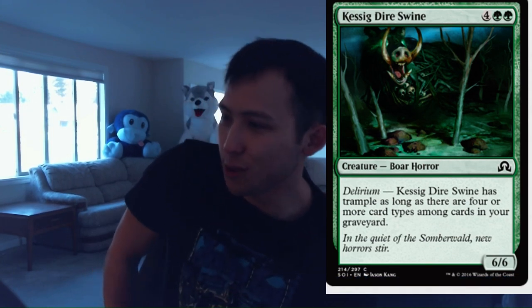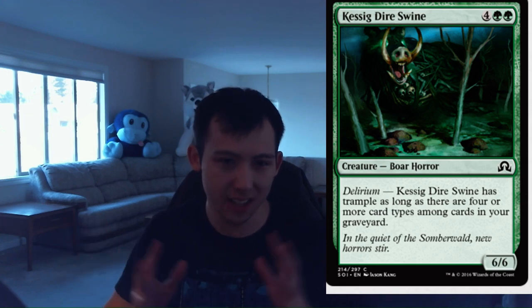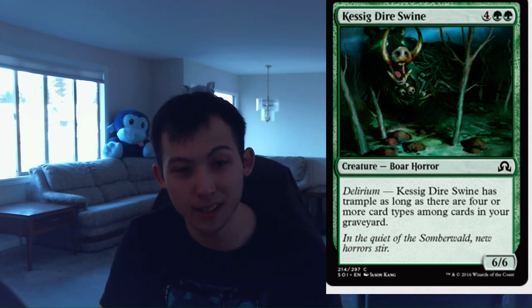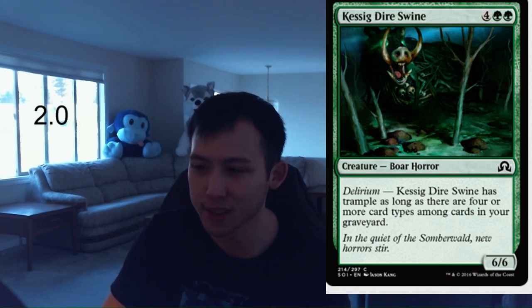Next we have Kessig Dire Swine. 2 green, 4 colorless for a 6-6 boar horror. Has trample as long as you have Delirium. 6-6 for 6 — it's kind of filler-ish, yes, but if you need a top-end card this is a fine one, and with Delirium the trample is a huge boon. It's definitely not unplayable, it's just not very exciting. I'm gonna give this a 2.0. Kessig Dire Swine, 2.0.